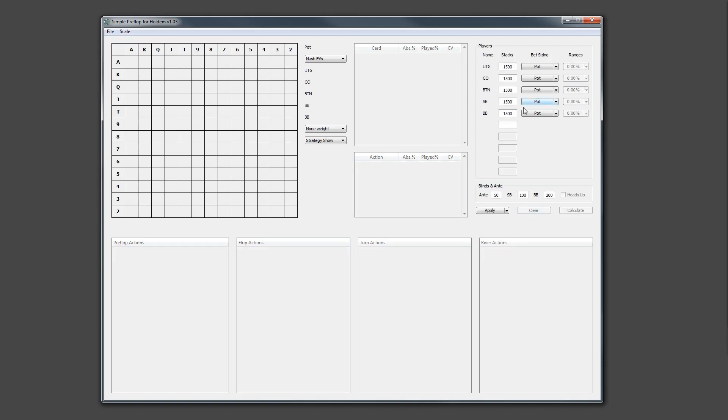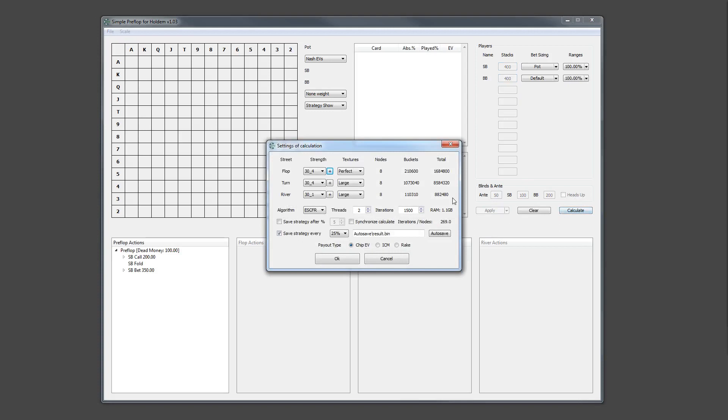Also, in the new version you can now auto-save intermediate solutions. Let me show you. Let's build a very simple tree with two players. Here in the menu of the calculation settings, you can activate the auto-save strategy option. And you need to specify the percentage interval at which the solution will be saved. Here I choose every 25% and specify the folder as auto-save.